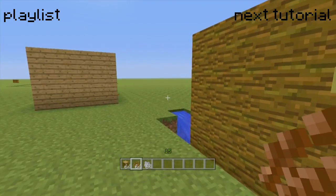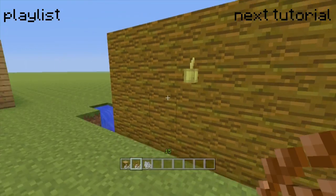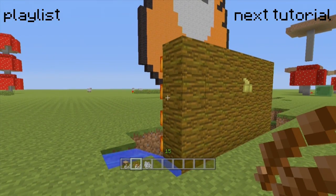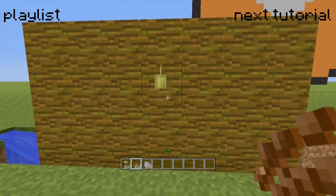First of all, you need to go find yourself a jungle biome somewhere in your world — it won't work in old world. You need a jungle biome to get yourself about 20 or 30 blocks of jungle wood, which is a single tree or even less, plus as many cocoa beans as you can find on the way in and out.